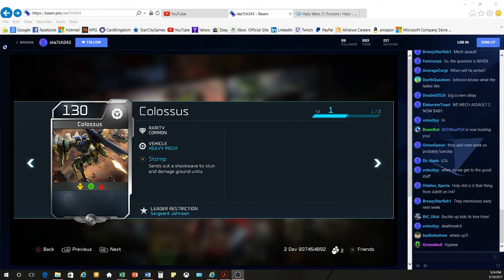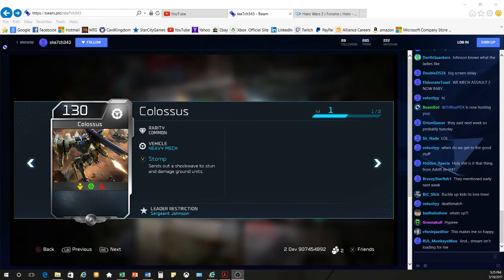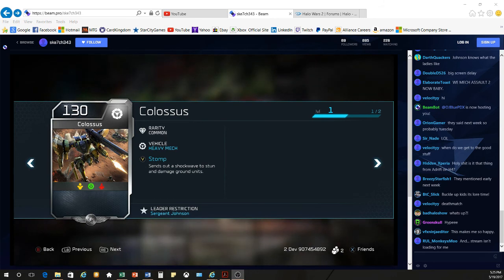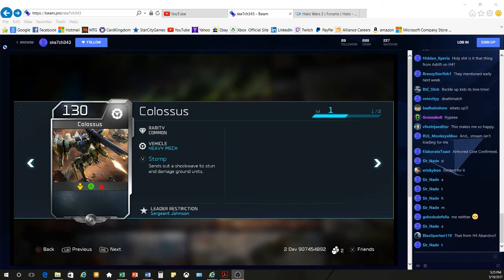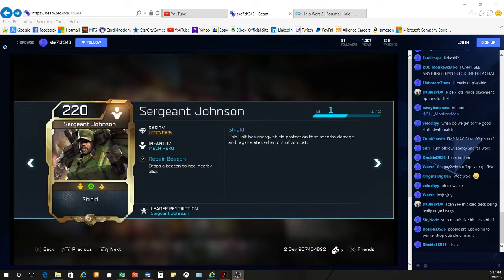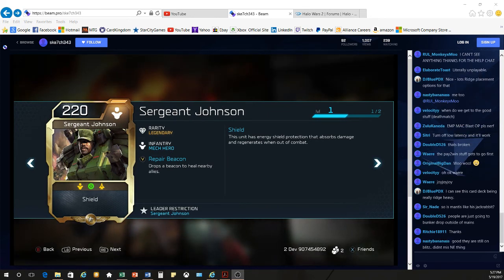Additionally, we get the upgraded version of the mech — the Colossus — at 130 energy. This thing is a beast and absolutely awesome to see on the battlefield. Pretty good all-around, obviously going to be really strong against vehicles. We also get the Stomp ability, which I'd argue is very similar to the Reaver jump.